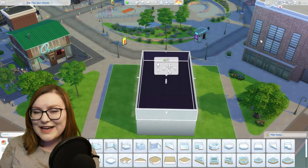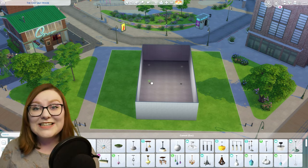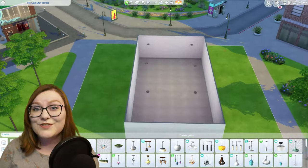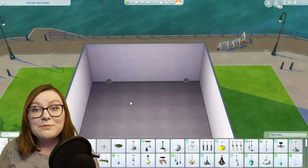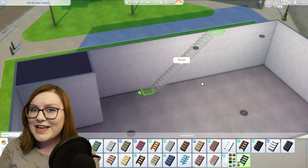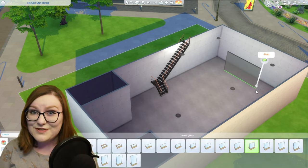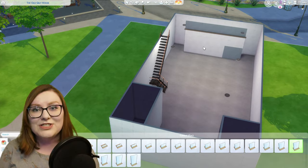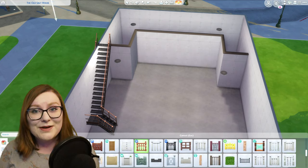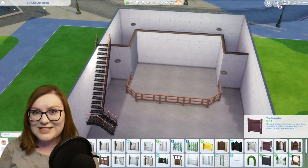Hello everyone and welcome back to my channel. My name is Megan, also known as Simply Simmer, and today's Sims 4 speed build is inspired by the converted firehouse from Ghostbusters. If you're a big fan of the movie and you're excited to see how this build turns out, make sure to hit that like button. If you want to see more builds recreated in The Sims 4, subscribe and ring the bell because I have new videos coming out every week.